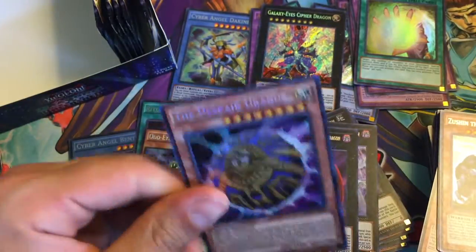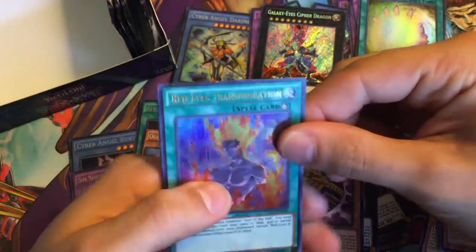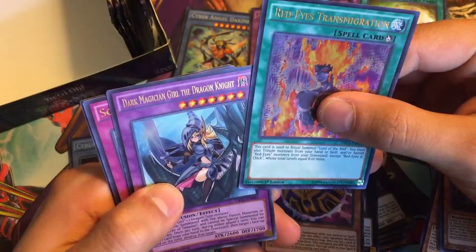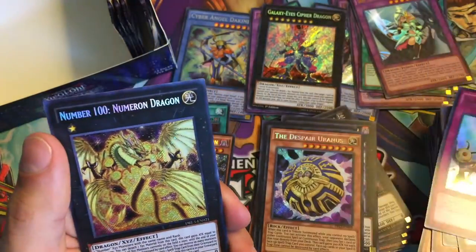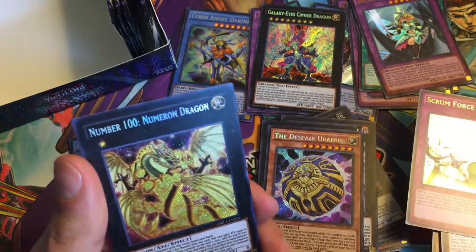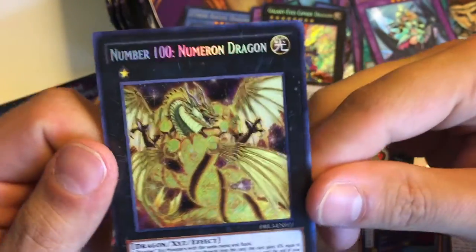And then Despair Uranus — I'm pretty sure we got all of the new planet cards with that pull right there! But Dark Magician Girl the Dragon Knight, another Raid Raptor, and Number 100 Numeron Dragon — absolute crazy artwork on this guy!